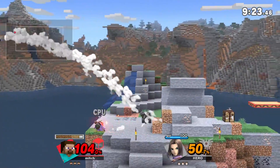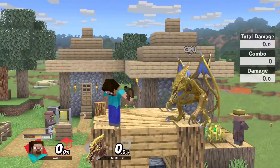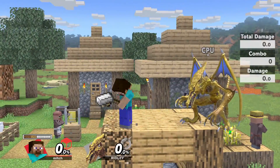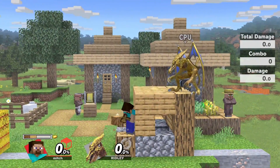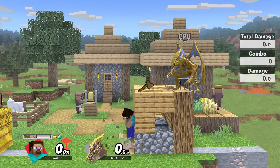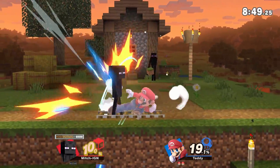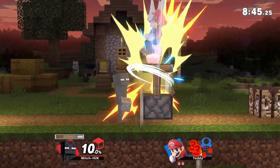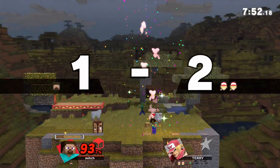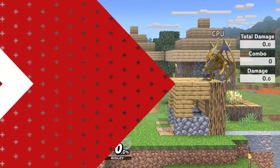Finally, there's the stage — Minecraft World — which is actually one of my favorite of the DLC stages. There are multiple versions of the stage set in different Minecraft biomes, with each match beginning with destructible blocks that eventually give way to reveal a more traditional and straightforward, small Battlefield-style stage. There are all kinds of Minecraftian touches going on in the background as well, such as a day-night cycle, zombies coming out at night and then igniting on fire once daybreak hits, and villagers going in and out of houses.